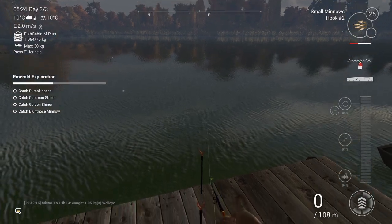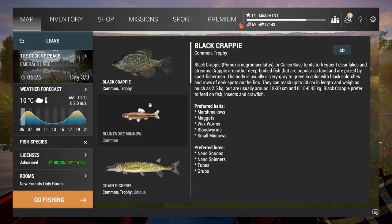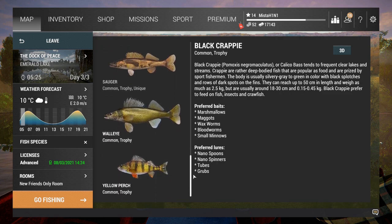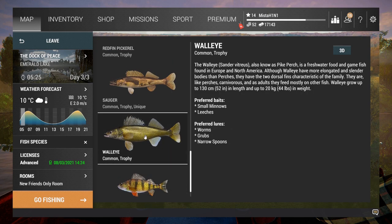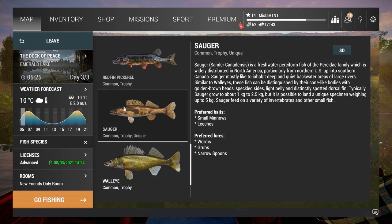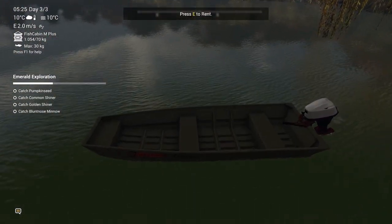Make sure you have a lot of small minnows. On this map we are targeting pickerel, pike, and walleye — you'll also get yellow perch. Walleye is our main concern because as new players they're going to be our main source of income. If you want a chance at a unique fish, you need to rent a boat, but as a new player it's not really necessary.